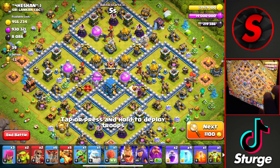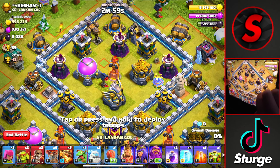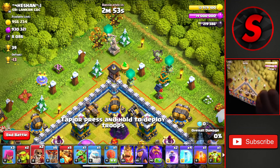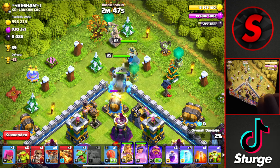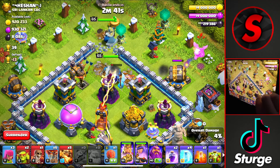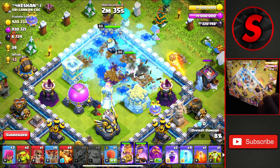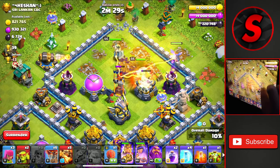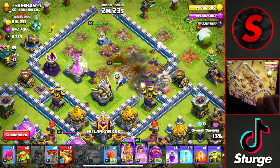On to the next base, we have this Town Hall 12 worth 39 trophies. I'm going to start off from the very top of the base to take down the inferno and the eagle up here, maybe even the clan castle if there are any clan castle troops. We'll start off with a wall break to open this compartment, then drop the king, queen, and ice golem to head in. I'll drop my baby dragon over here to make sure the queen heads into the base, and it looks like she will. The ice golem will die, which will freeze that inferno to keep the king healthy a bit longer. We'll drop another wall break to head down towards the bottom section and open up that compartment — and we will.